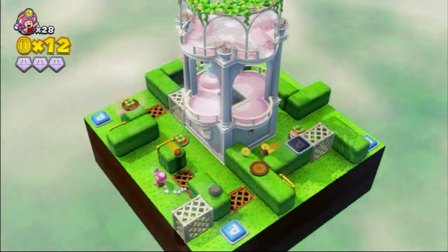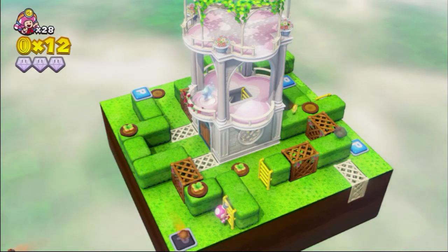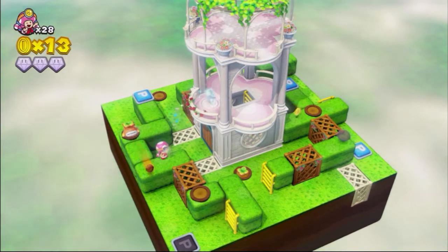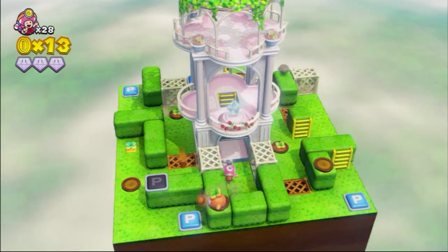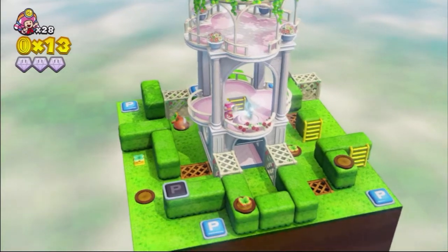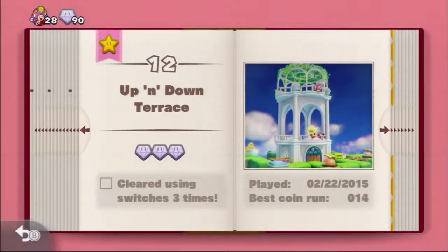So we're going to have to do this three times it looks like. But you know what, that's okay — Captain Toad's a fun game, we're having fun with it. I think I realized how to do it now. I think all we have to do is press that switch and then go over here and press this one. I think we might only have to press two switches to do it, if I'm not mistaken. So let's go ahead and get the star again. We have all three diamonds. And then we'll have to go with it once more — triple the Captain Toadette action in this episode, for triple the fun.